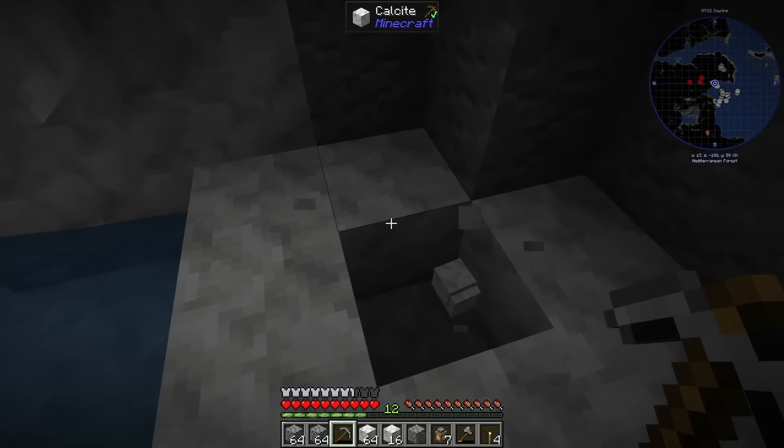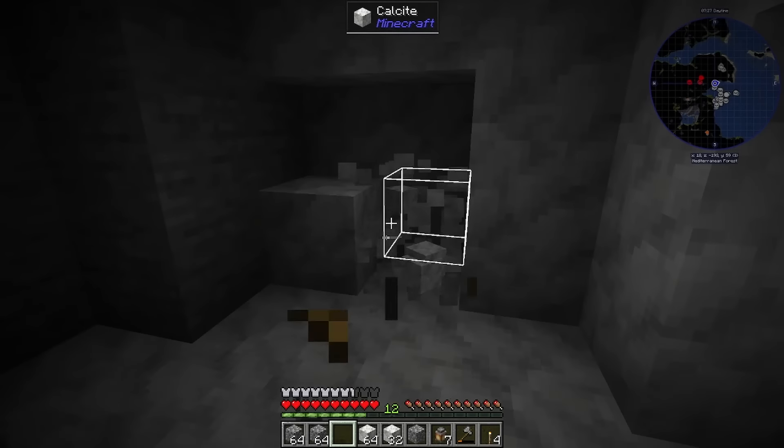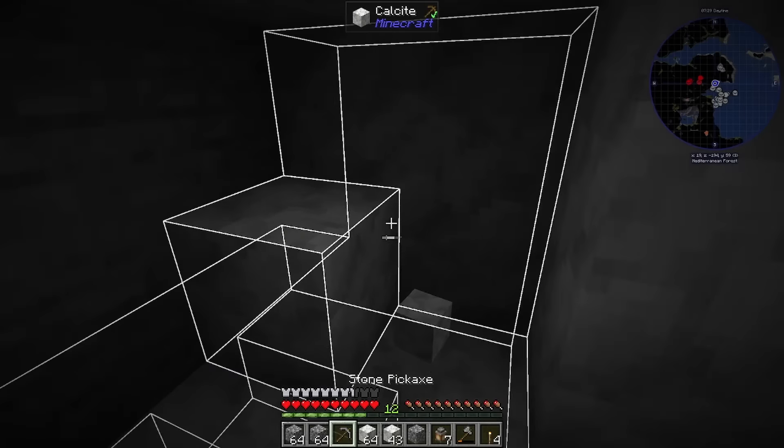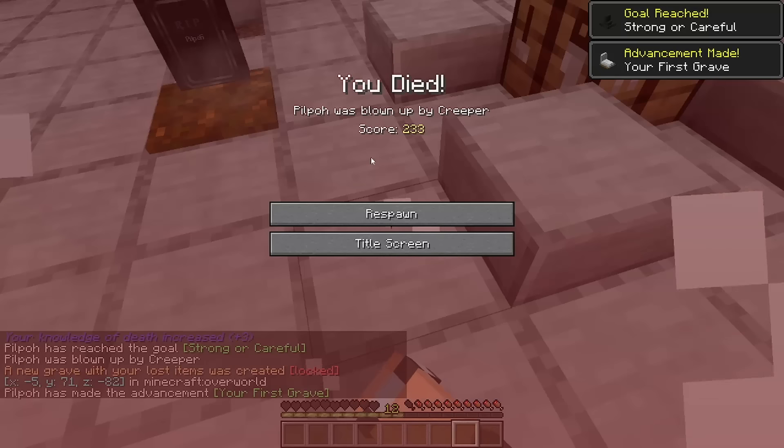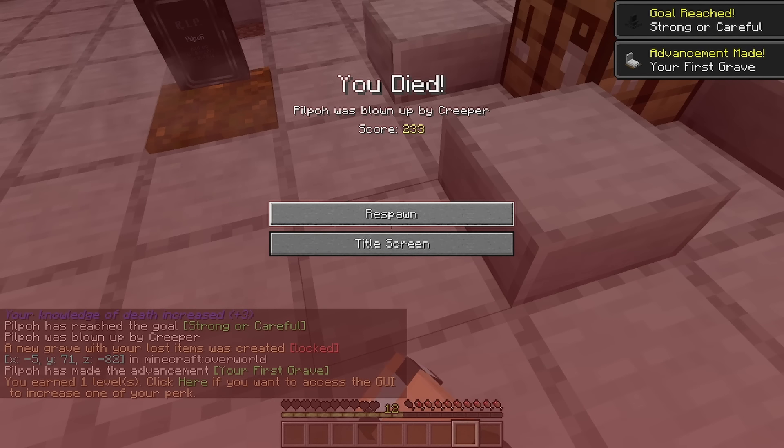I know Calcite is used by everybody right now, but it's the only white block I can find. I can't make white concrete right now, so maybe we swap it out later. That was my first death — I crashed too, which makes a lot of sense. I had to disable Oculus, one of the mods that's in here — I figured that out on my own.